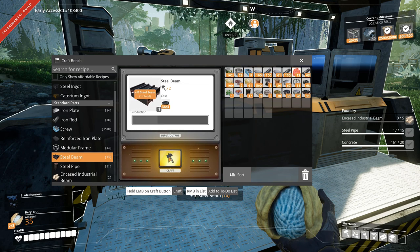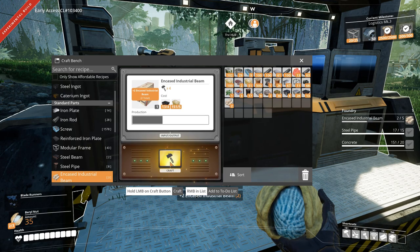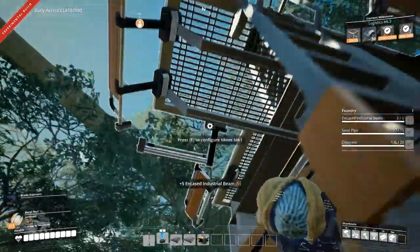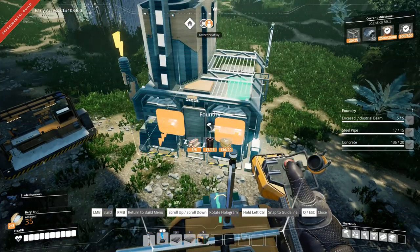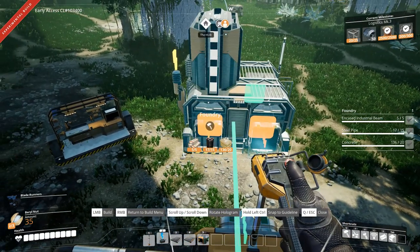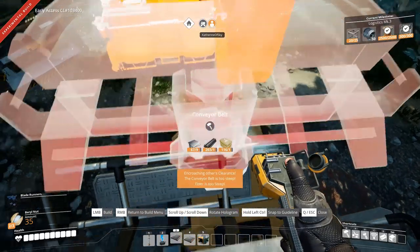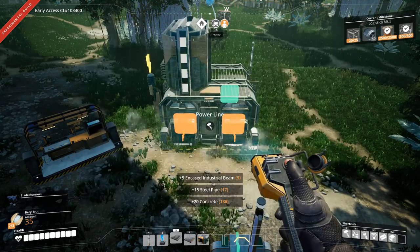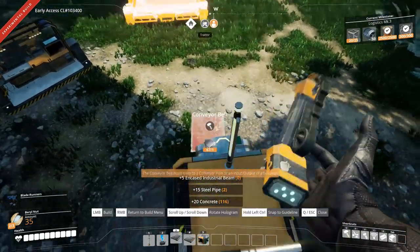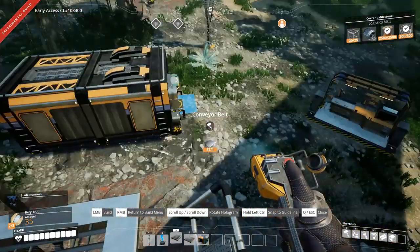Oh, this is good. It wasn't that rough to make. I think I'll use stackable poles, maybe. There we go — just to have them here. And then, let's see, one foundry. Please connect. Please, please, please. Meow is real on this one.